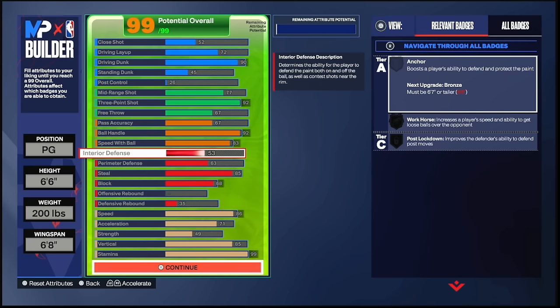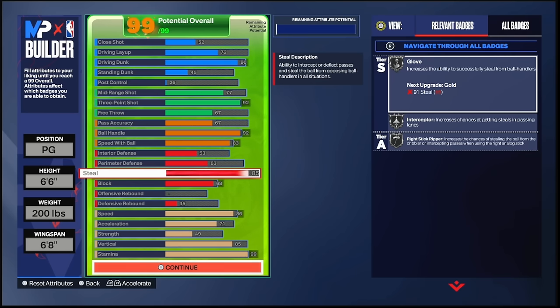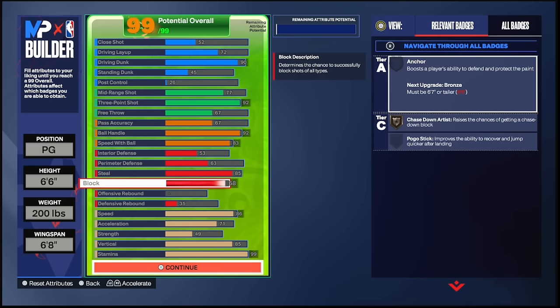Now the stat that makes this build overpowered: 53 interior defense — not that high, you don't get badges for it, but the attribute still matters. Same thing for perimeter defense — even with no badges at 63 perimeter defense, the attribute still helps you on defense no matter what. Then we got 85 steal, which gives us Glove Silver, Interceptor Silver, and Right Stick Ripper Silver. If you think you need 91 steal or higher for Glove Gold to get steals in this game, you don't — you can still press square and get it about 80 percent of the time.